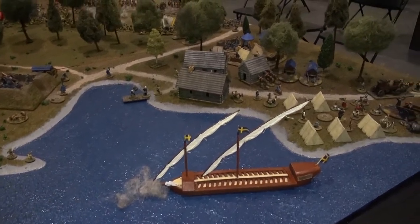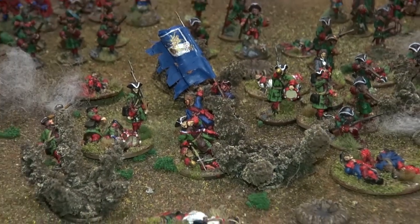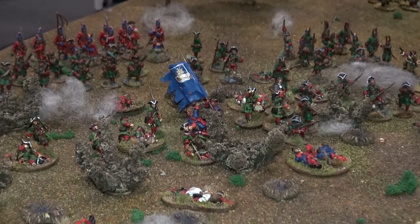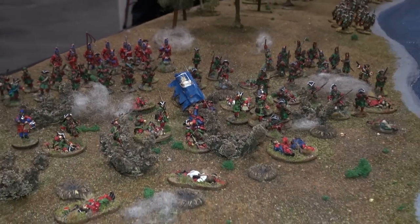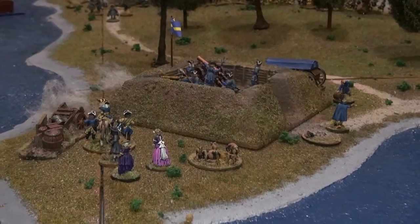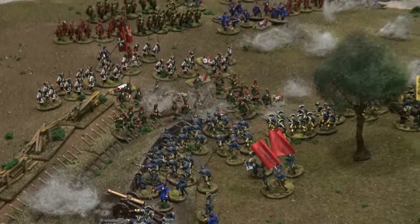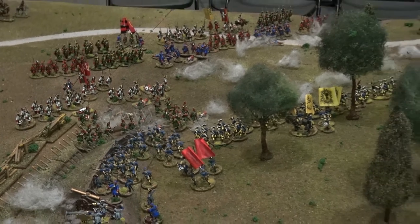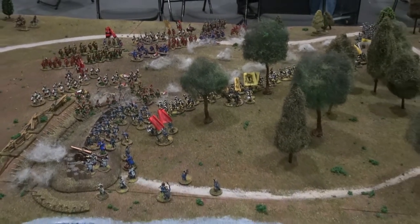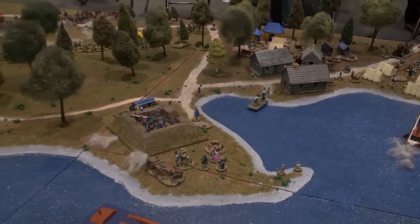The only area properly defended is Stockholm. This is the old route into Stockholm, defended partly by sunken ships and some almost home guard troops. We're using the same rules as last year — Pikeman's Lament — and they seem to work well for this size of battle.